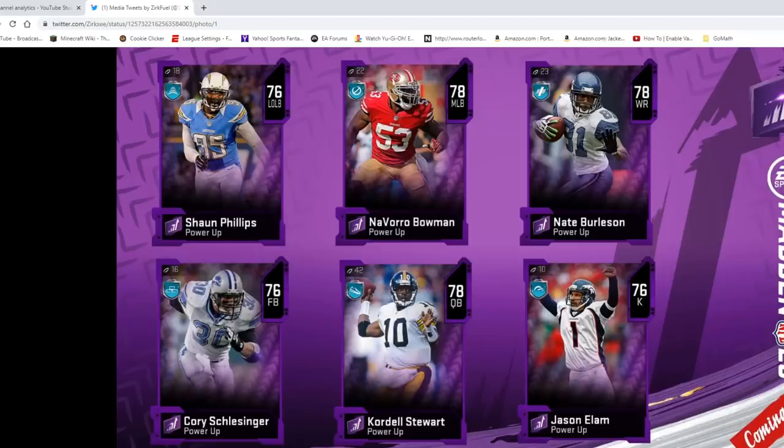Pretty much themed diamond cards that can be powered up. I don't know if they're just doing Sean Phillips, Corey Schlesinger, and Elam, but pretty much you can power them up to 98s as well. Corey Schlesinger — I actually have him on my team. He's an 89 or 88 fullback. I can now power him up and get him to 98. So Corey Schlesinger can reach 98. I'm assuming it's the same thing with Sean Phillips.